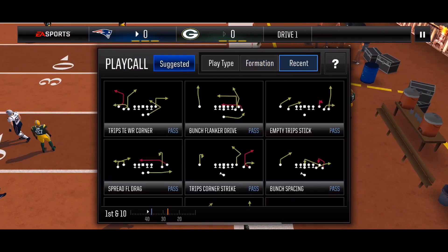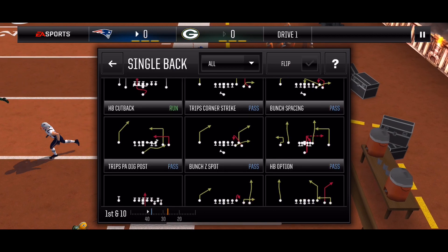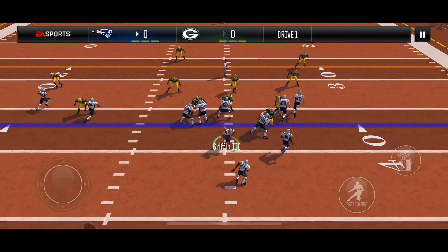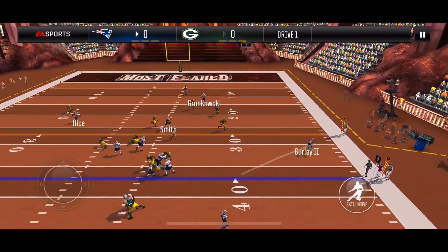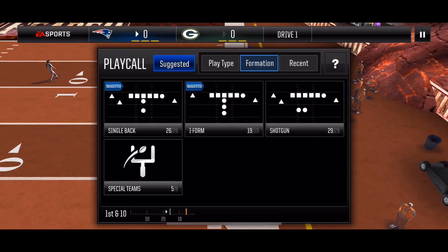Let's see if I can recycle anything. Tripp's corner strike was 100% countered so I can't. I'm going with PA fullback flat — 3-4 defense uncounted. I'm going to hit my fullback and pop the truck.